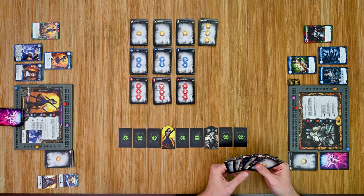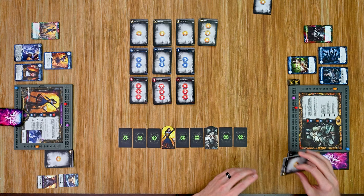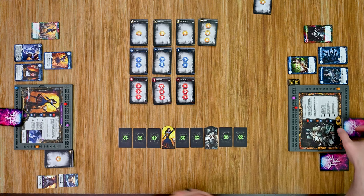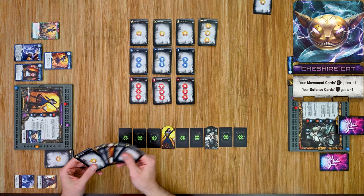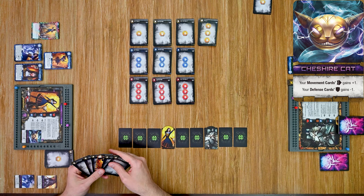Instead, I'll spend my first action as a focus action, which allows me to discard one card from my hand or discard pile. I'll discard that level one defense from my discard pile, removing it from the game. My turn is over — I forgot to drop the defense at the beginning of the turn. I'm out of cards so I'll shuffle up my discard and redraw. Back over to Alice, who again has to choose her avatar. She has a lot of movement cards and a movement skill, so let's go with the Cheshire Cat.